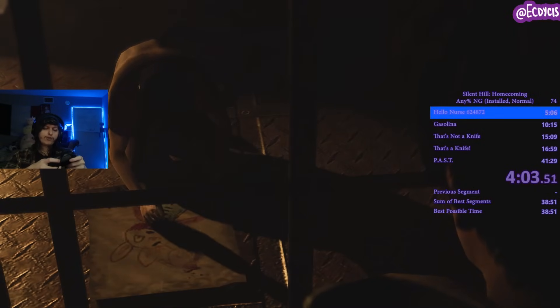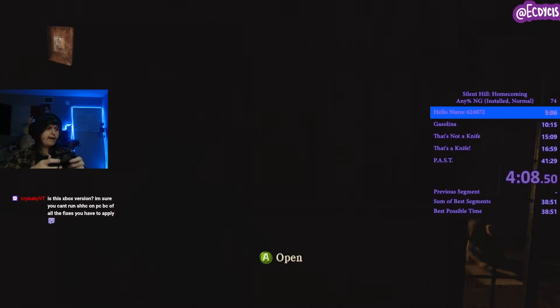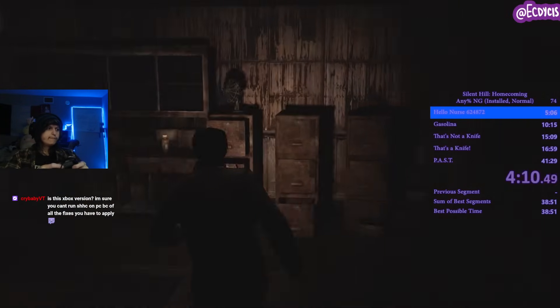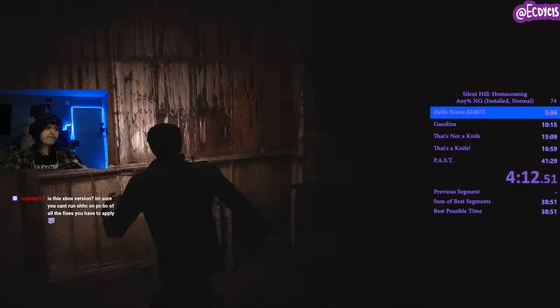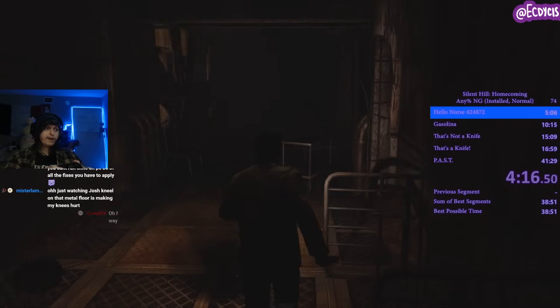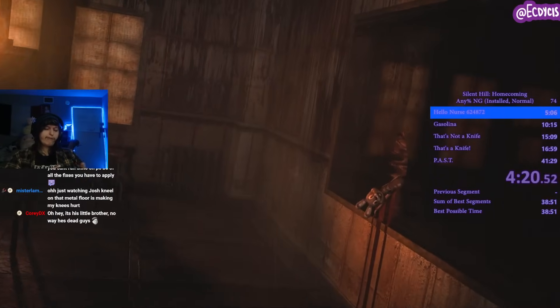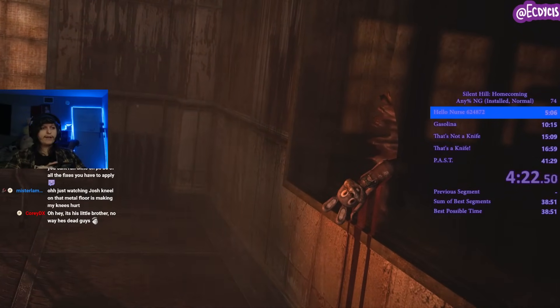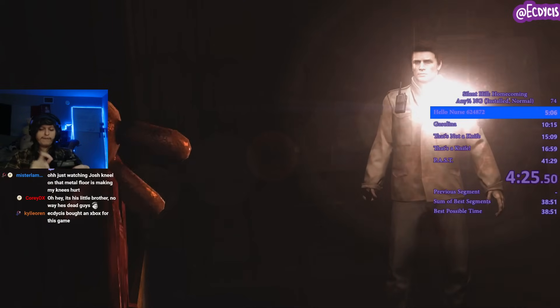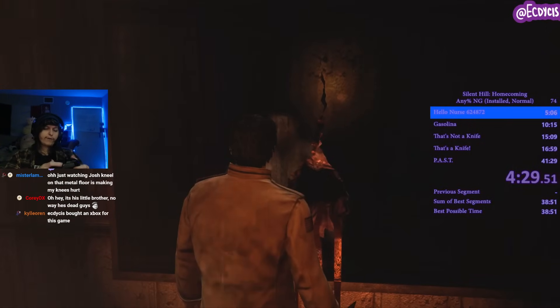There's also going to be a health kit in this room if you need it. For New Game Plus you will not need it, but for New Game it's nice to have. This will be the Xbox version of the game — I own a physical copy and I'm playing it on an Xbox Series X. Unfortunately this game is a little bit pay-to-win. However, that doesn't need to stop you from speedrunning it — just make sure you have an Xbox of some kind.